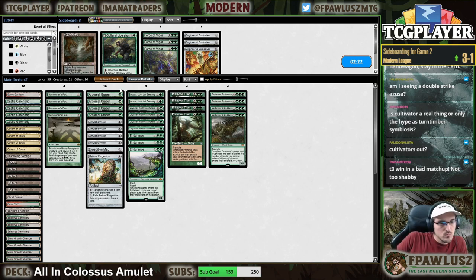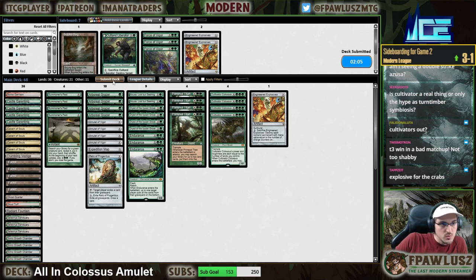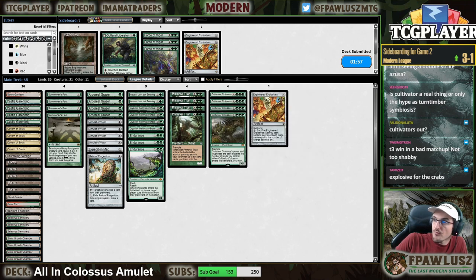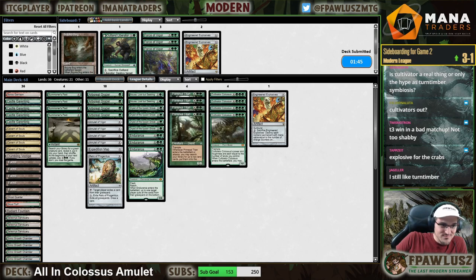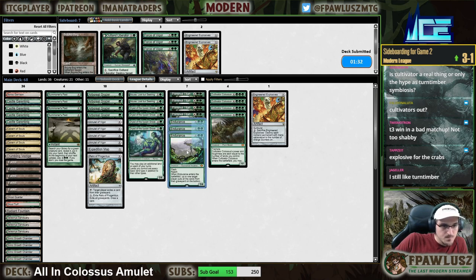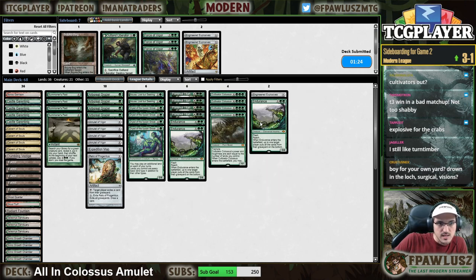So Endurance will need to lead the way here. Endurance is basically Cultivator Colossus in reverse — same art, exact same art. They're just facing each other. I'd rather just... Bog is not a good way to play around Surgical, which is the card I'm most concerned about. This isn't good enough. We could do the strategic mulligan so we have more cards in the deck. Actually, I'm going to keep this hand. Bottom the Sun Home, and we can go turn one Grazer here.